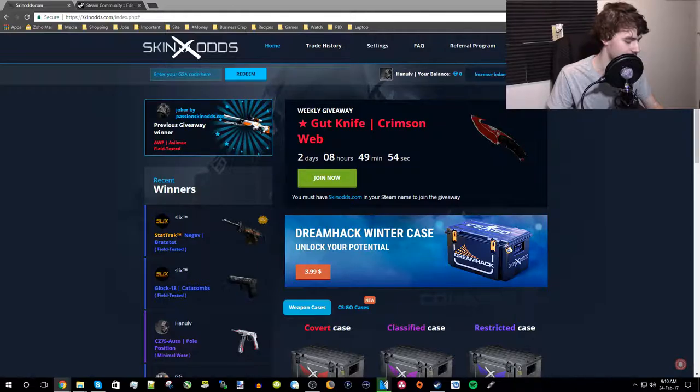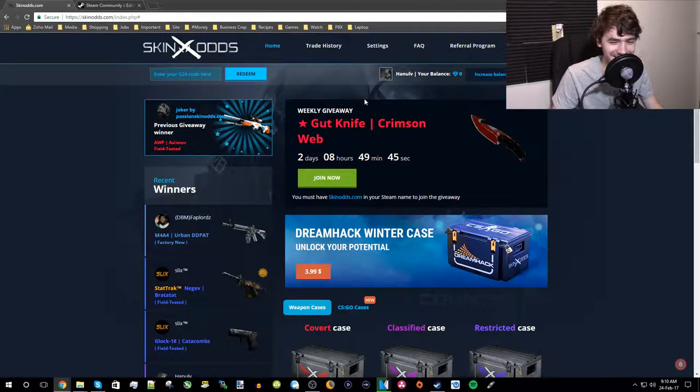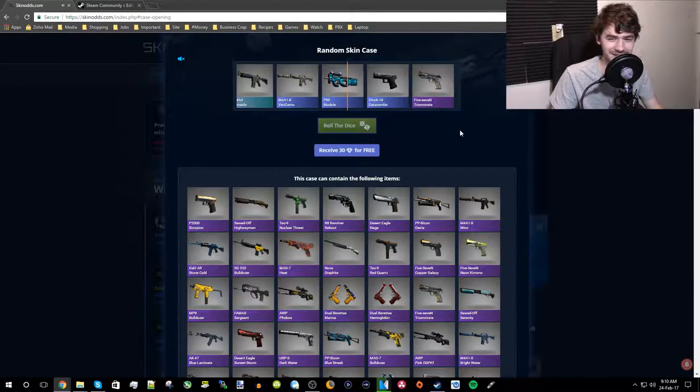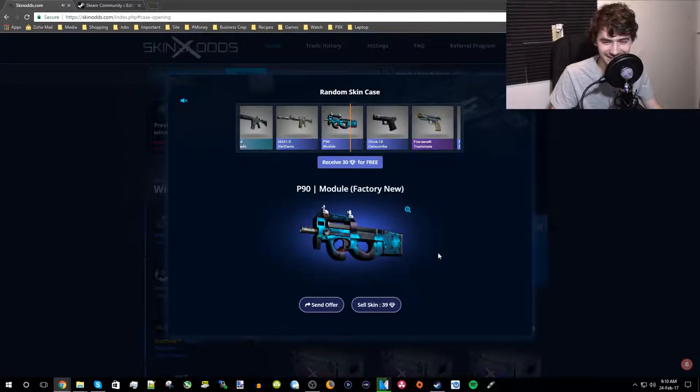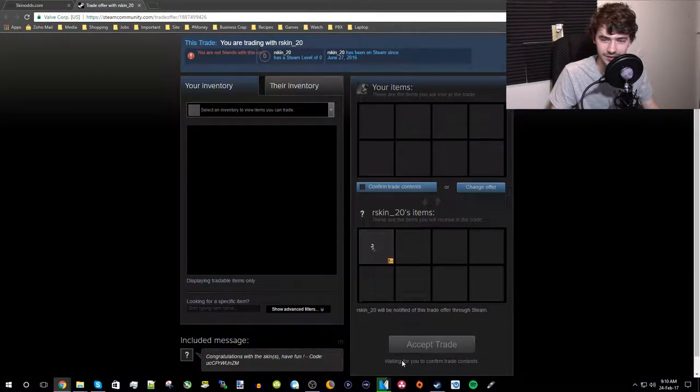Key and case — boom, redeem. Sorry if I'm not looking directly at the camera, but this is kind of cool for me. Roll the dice. A blue P90 Module — kind of looks like shit, but sure. Keep in mind I have no idea what any of these skins are actually priced at. Trade status active — let me go ahead and confirm and accept.